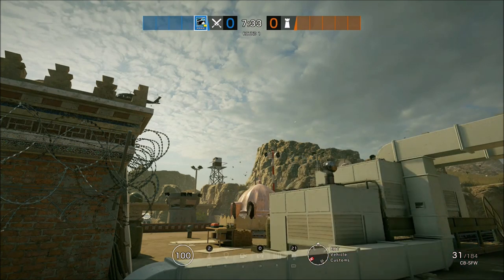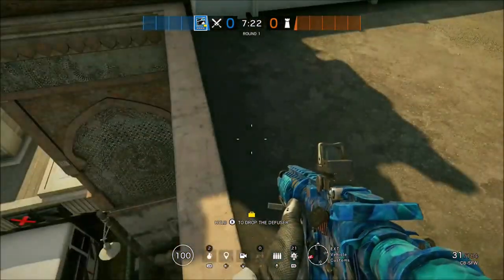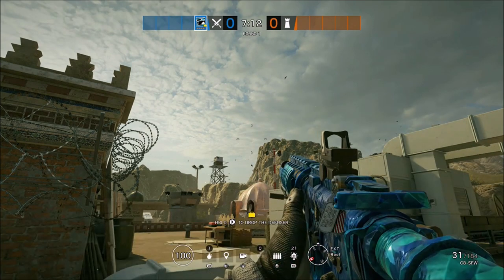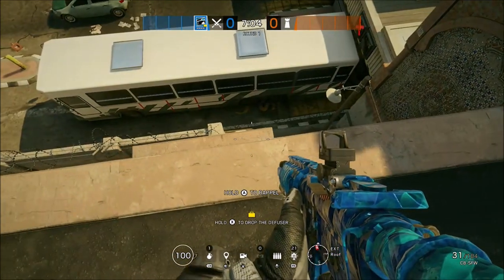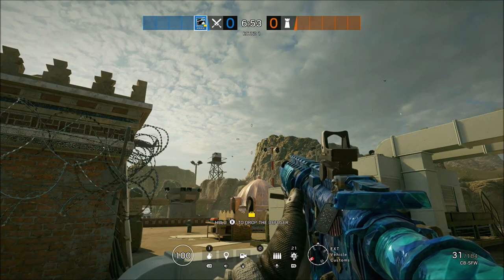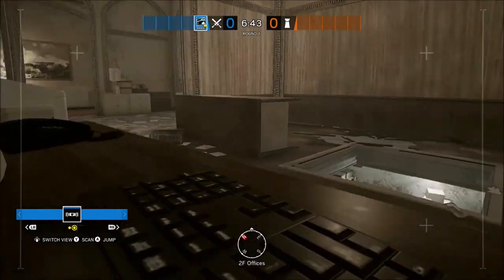We're going to get started with an insane nade shot on Border. This is for when they're in offices and trying to bandit trick that wall. You want to stand on this ledge right above the bus, then aim up towards the mountain above that little window at the skylight and throw your nade there. Aim until your crosshair is even with the top left of that mountain, then throw — it should land right on that offices wall where they bandit trick all the time. This will definitely help your team when you're trying to thermite in and keep them from bandit tricking that wall.